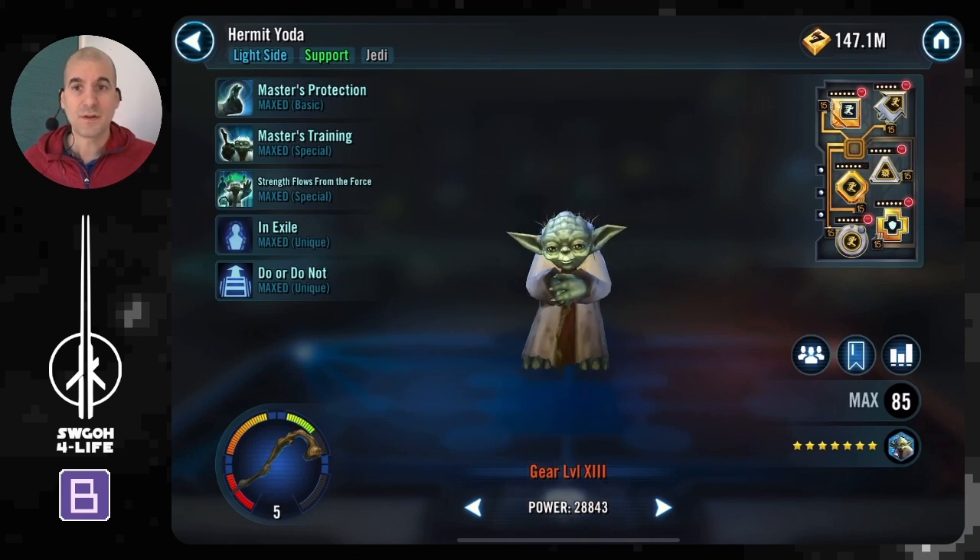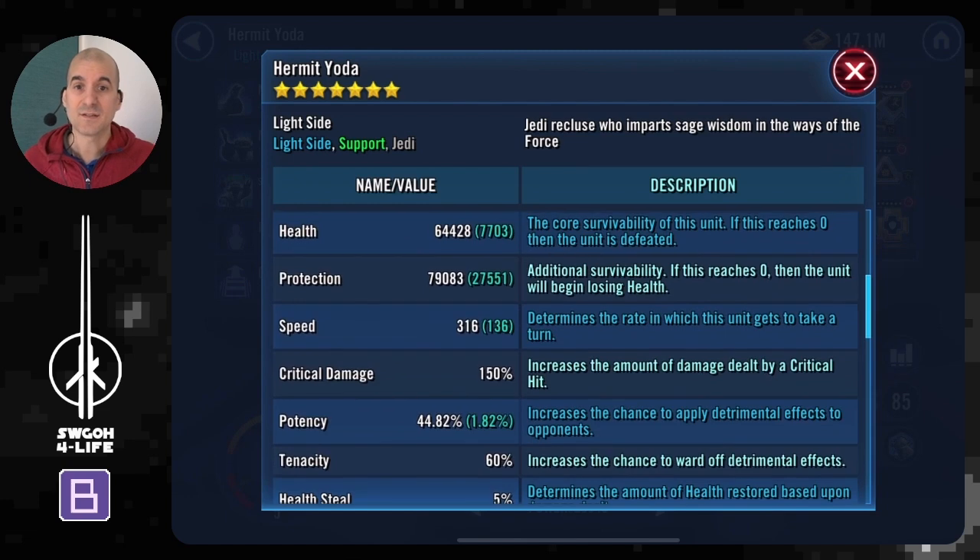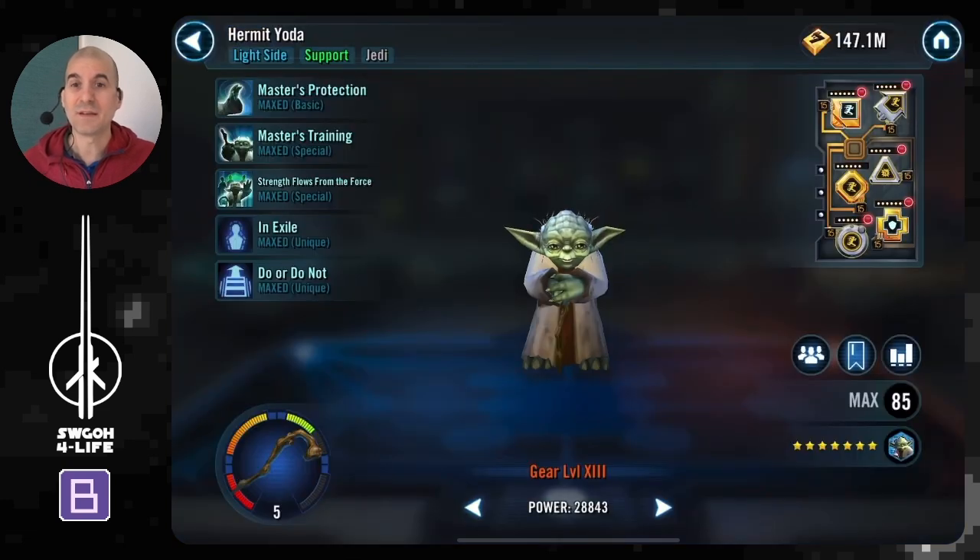Hermit Yoda is used here really just for his big heal. As the battle progresses and more enemies are taken out, Vader hits harder and harder, so you will come to a point where you need a big heal. Just some speed on him will be enough.